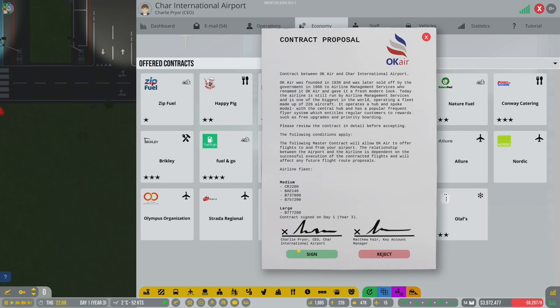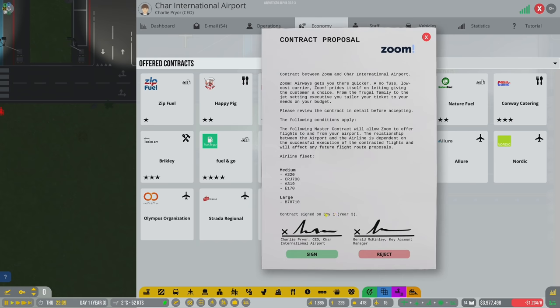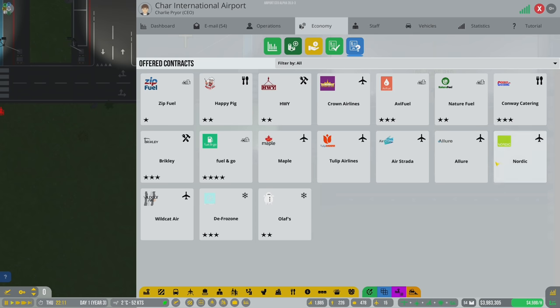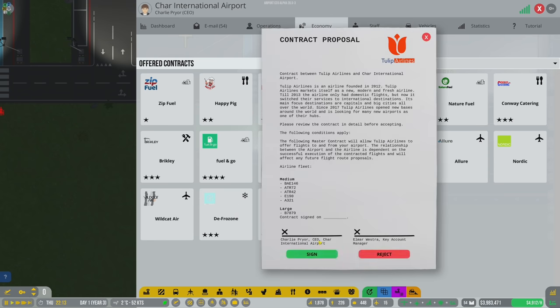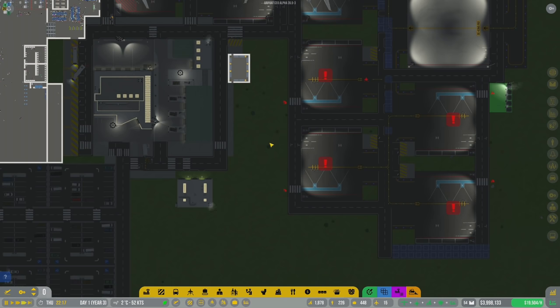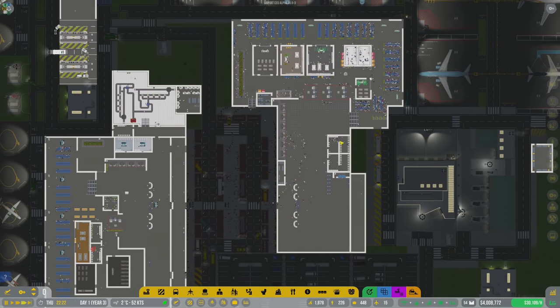We're just going to sign contracts with all these airlines and get them all on the books. Tulip Airlines, you're in! Awesome. And since we're going pretty smoothly now...